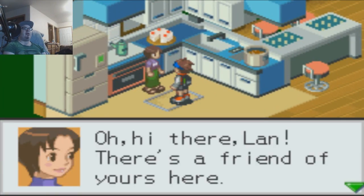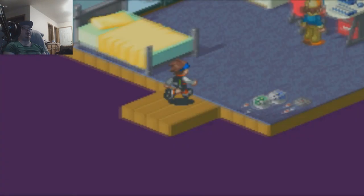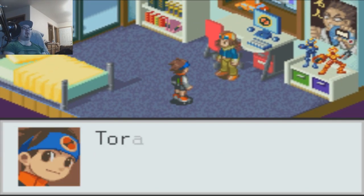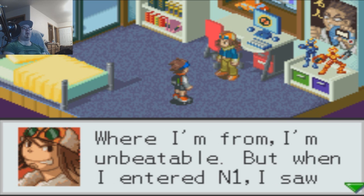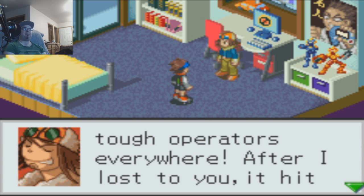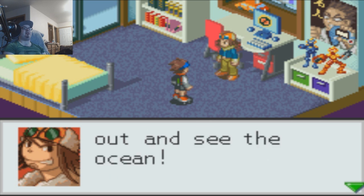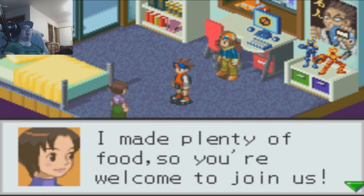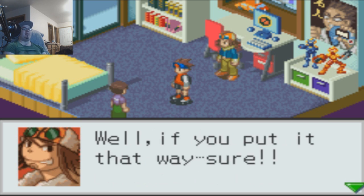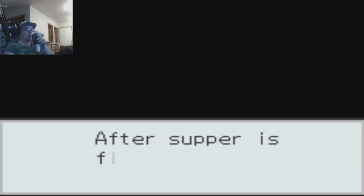Oh hi there, man. There's a friend of yours here — in your room. The decks. Sorry to barge in like this, Tora. I haven't seen you since N1 — what are you doing here? Well, I'm kind of checking out some different scenes. Where I'm from, I'm unbeatable. When I entered N1, I saw tough operators everywhere. After I lost to you, it hit me that I am just a big fish in a small pond — I need to get out and see the ocean. Dinner's ready. Well Tora, I take it you'll be staying. I have plenty of food — you're welcome to join us. Sure. Hurry down, you two. Let's talk after we eat.